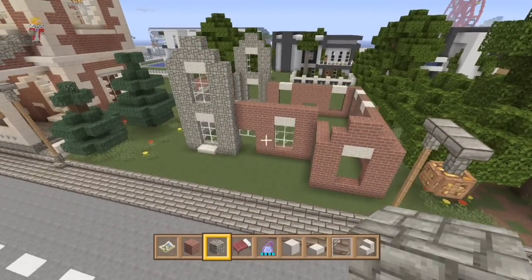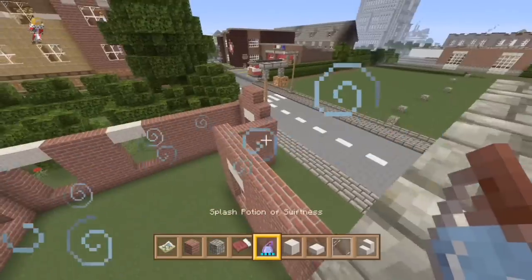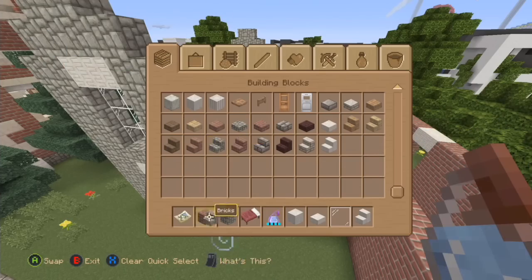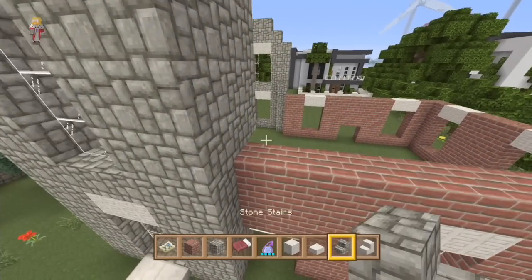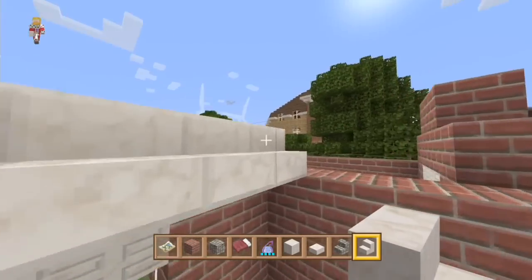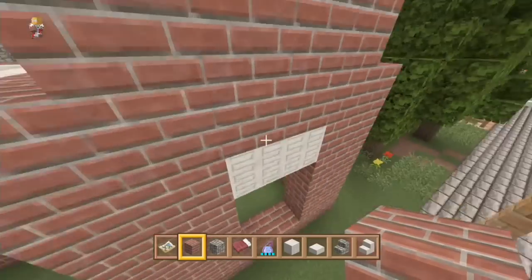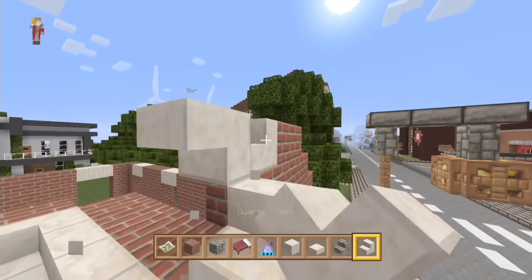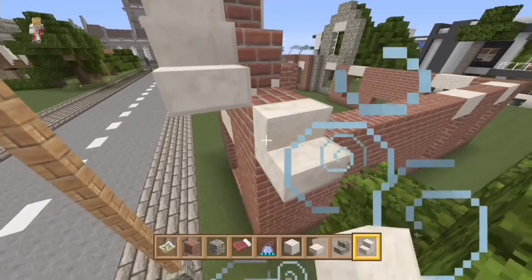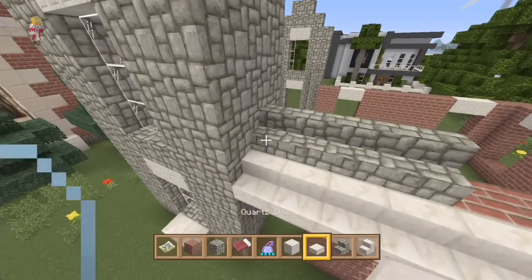If we take that one and that one away we'd have a nice peek on there. Let's run it up on this side as well — window height: one, two, three. I think that looks pretty good. What roof are we going to do? A cobblestone roof with a mix of cobblestone and quartz would be nice — that's the roof we do most and it just seems to work. So let's go with that. We're going to have quartz along here and along here.